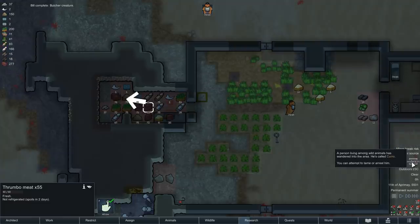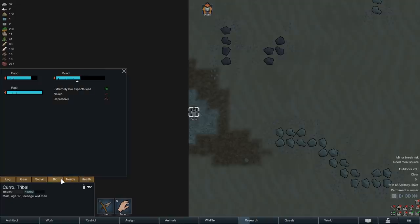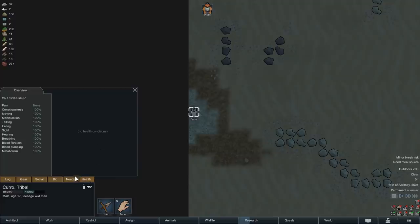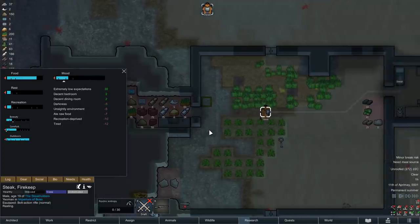At this point, we then have our next event - a wild man has wandered in. This is interesting; I believe we did not experience an event like this in our Ice Sheet series, and unfortunately, there is not much we can do here. To be of use to us, a wild man has to be tamed, just like an animal, and sadly, doing so requires a decently high handling skill, something that Steak does not possess. We could always use the poor guy for shooting practice, but let's just leave him be for now - after all, we have a pretty good track record when it comes to utilizing visitors to our advantage, so perhaps he can be helpful in the future.